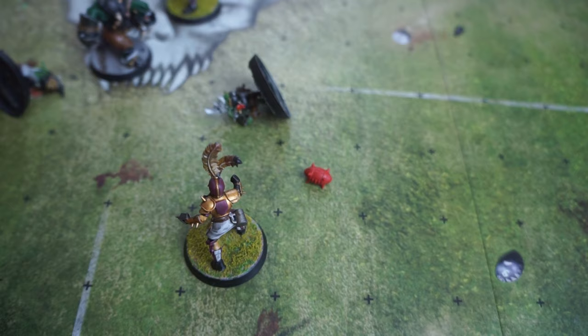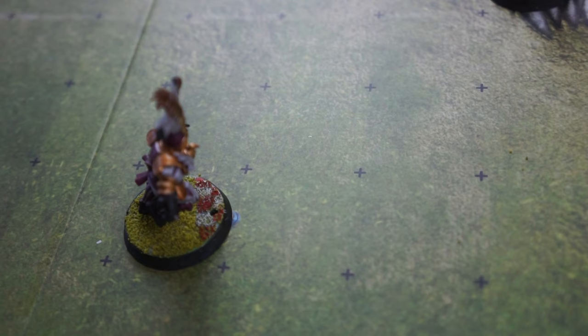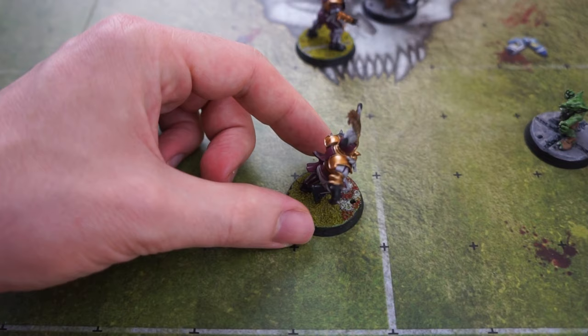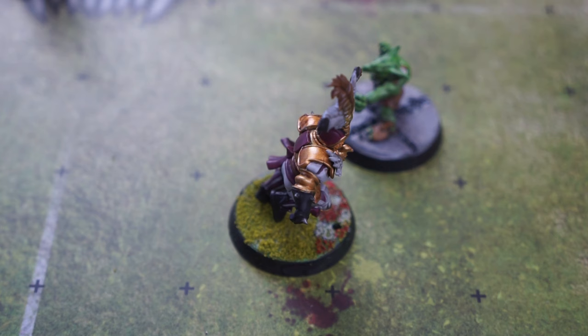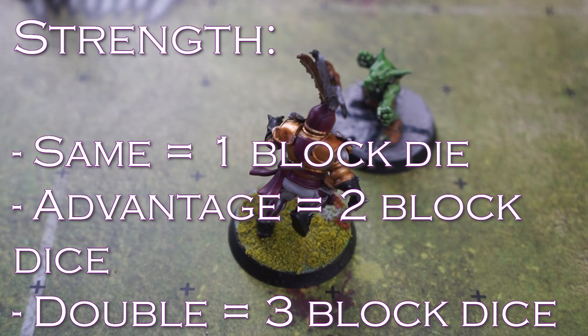The human coach takes their first turn and activates their noble blitzer, declaring a blitz action. Once per turn, a coach can activate one of their players to do this — the player can move and block in any order. Performing a blitz action will also cost one of your movement allowance. The blitzer has moved into the tackle zone of the goblin and is now performing a block action. First, we check the ST — strength — of each player to see how many block dice the active player gets. The human has a strength of three but the goblin only has two — since the human has a strength advantage, their coach gets to roll two block dice and pick the result.